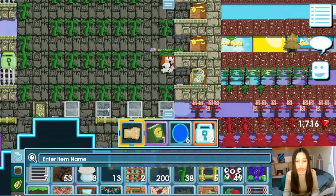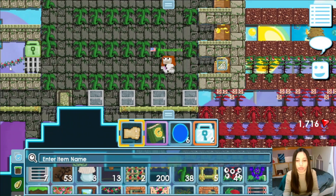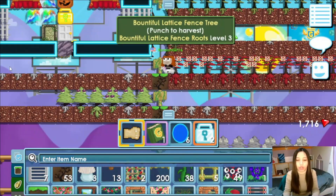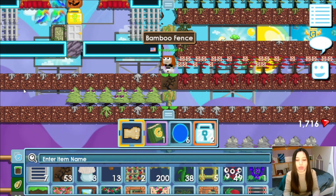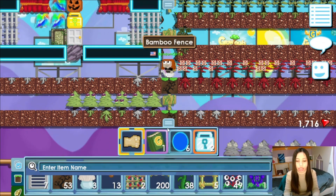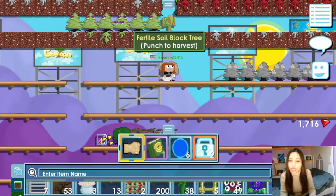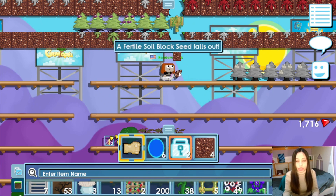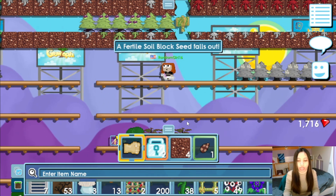First of all, to farm bountiful you have to use the special soil. You can only use this soil to farm it, because at the end the goal is you want to also harvest the root, which means the root is very important. Let me show you what soil you need.